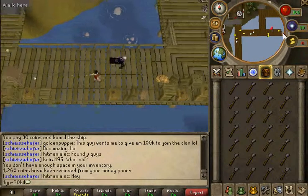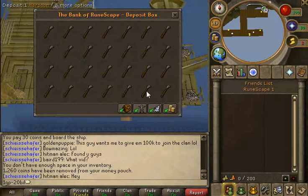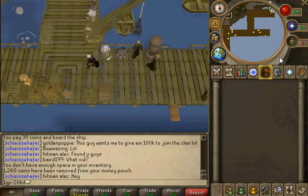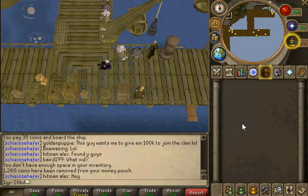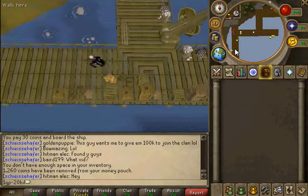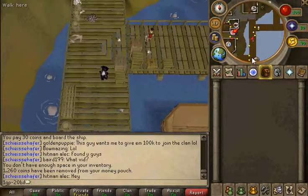Now this gets very boring, very boring, but you make a lot of money over time. Here's another way: you start here, and I'm going to rest. Now I have 100 run energy. You need 60gp to get there and back.